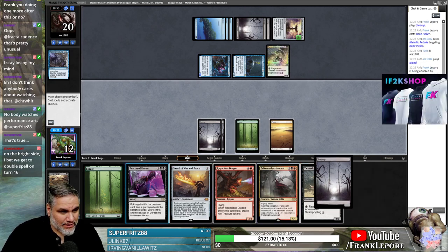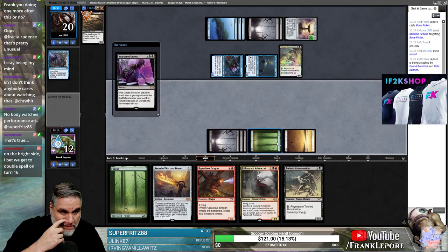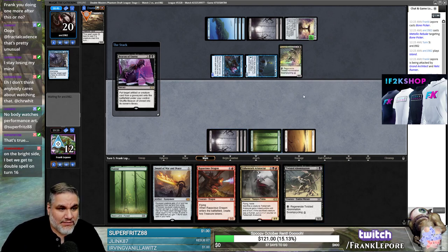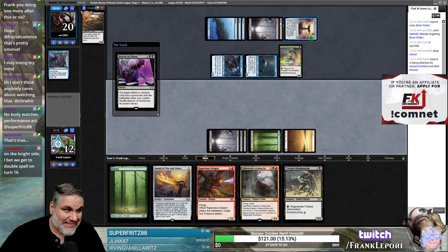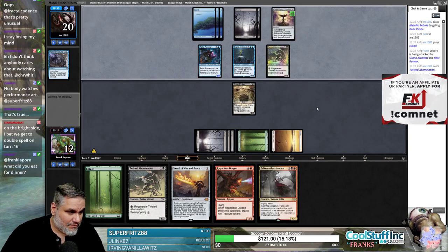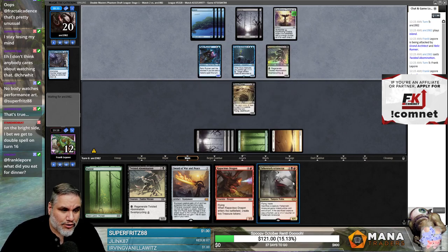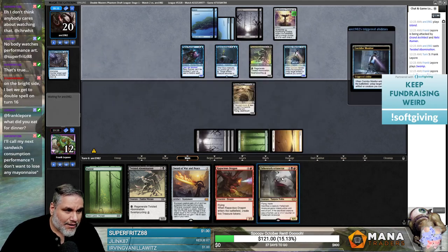Our only real option is Beacon of Unrest for the Bone Picker, and I guess try to erase this? They have one card. We're taking like 9 damage — that's pretty disgusting. We didn't hit a red source, but we drew 2 out of 3 red cards in the deck. Could we draw cards that we can cast? That'd be cool.